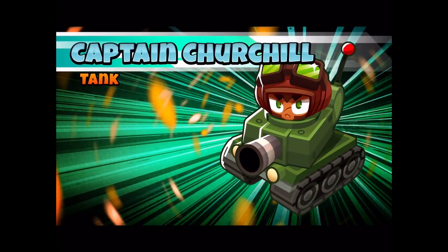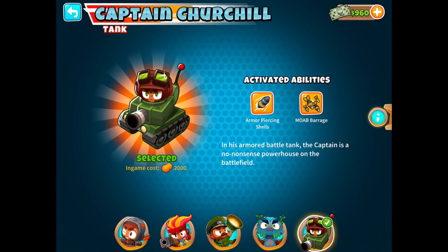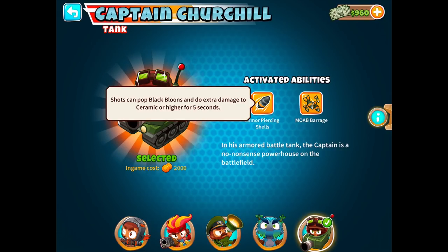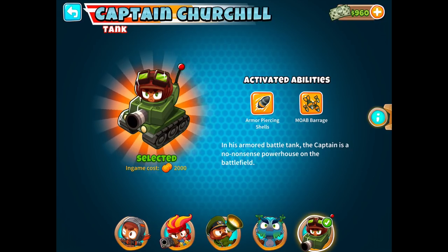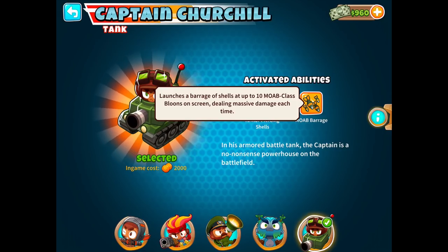His catchphrase is 'The Sun God fights on the side with the best artillery.' He has two active ability moves to start with. Armor-Piercing Shells — shots can pop black balloons and do extra damage to ceramic or higher for five seconds. Not bad. And then he also has Moab Barrage, which launches a barrage of shells at up to 10 Moab-class balloons on screen, dealing massive damage each time.